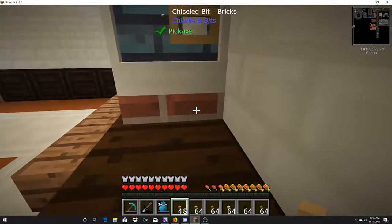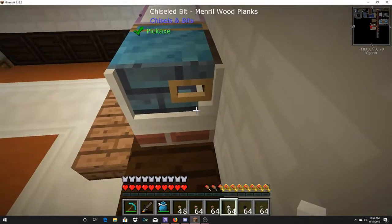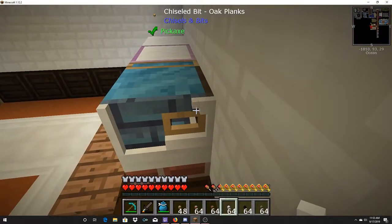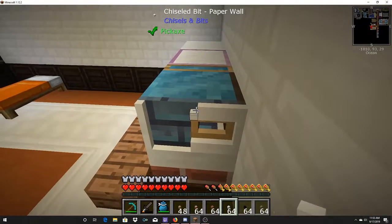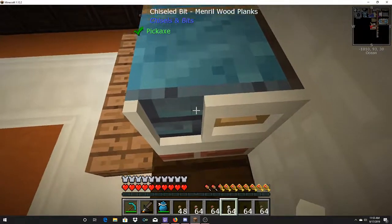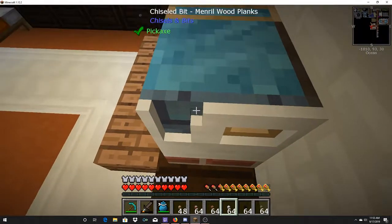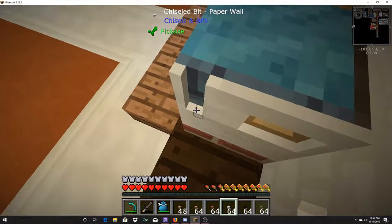We want it to look cute. There's the window and it's going to be kind of set in, so let's go up — it's like an outer window edge. Okay, there's our window. There's our window.